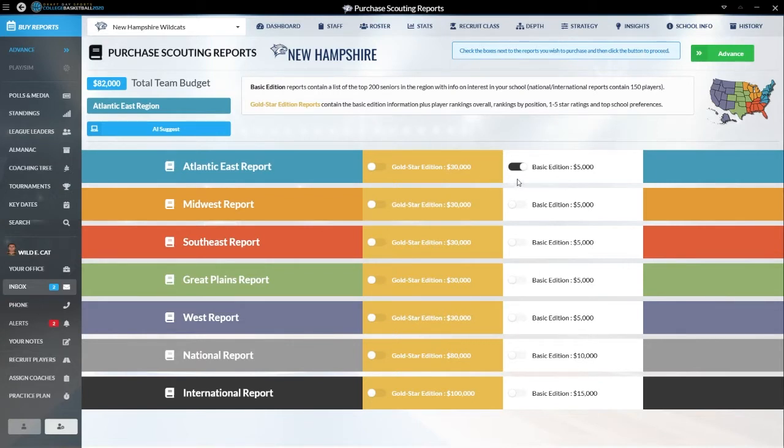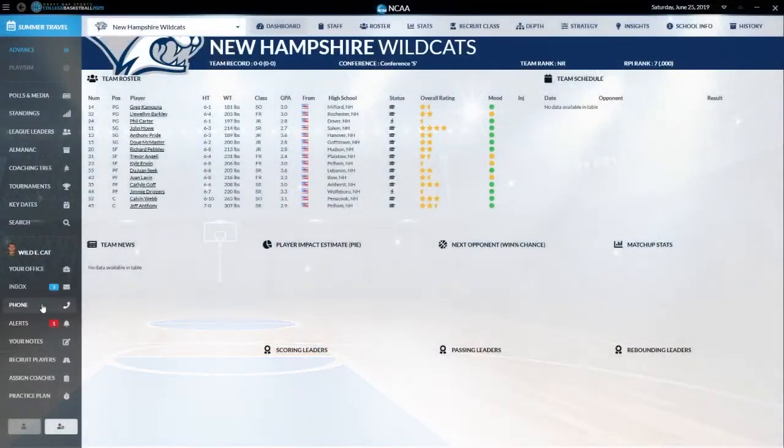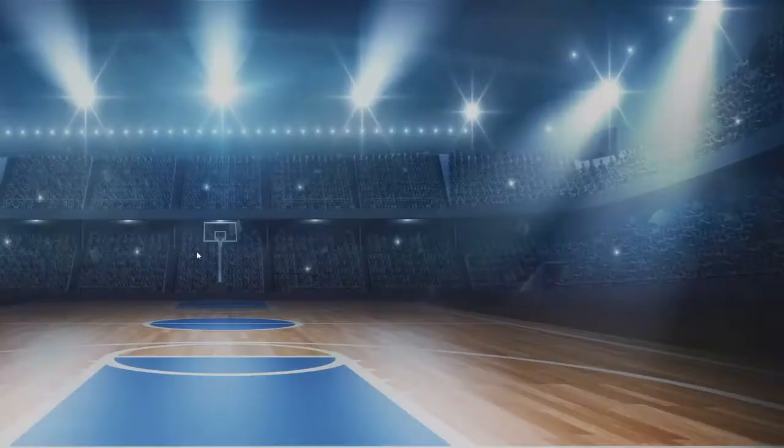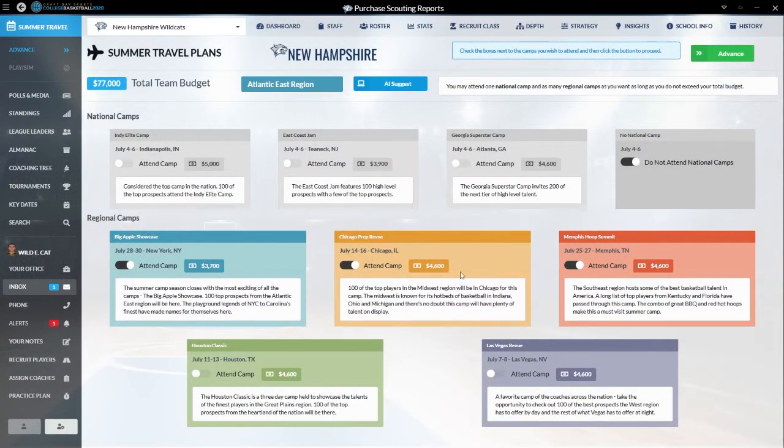We're just going to purchase this scouting report so we can spend more money on actual recruiting. We've got an email — summer travel schedule. These are the camps I can go look at. The AI suggests I go to all three regional camps, but I don't think we're going to have a ton of interest from players in those markets. Instead, let's do Chicago — that way I can get some Midwest information too. We'll go with those two; I think that's probably a good idea.